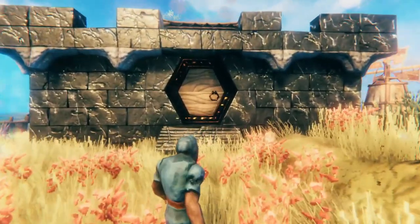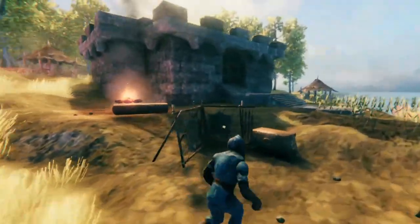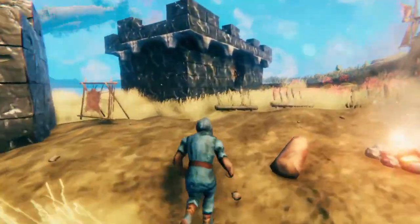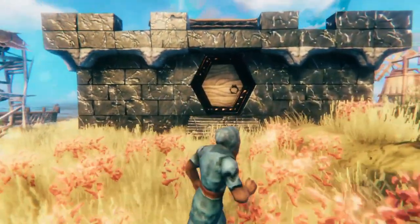If you face north, unfortunately this is what you're going to get — you're going to get shadows all the time. Whereas if your building is facing south, it will be in the sun no matter what time of day it is.